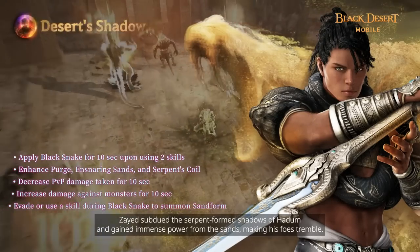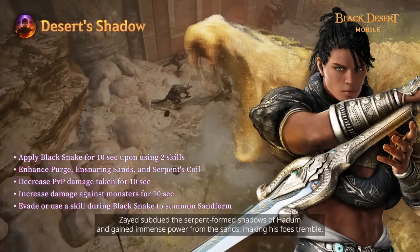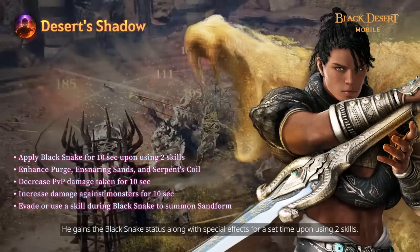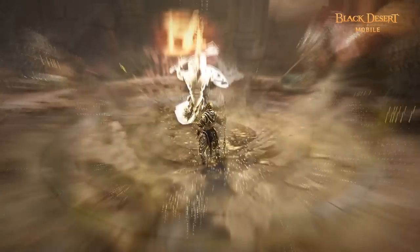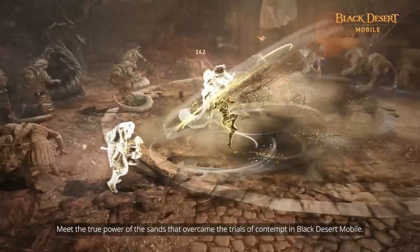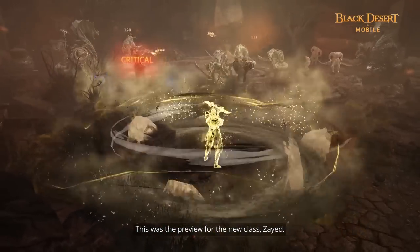Zade subdued the Serpent-formed Shadows of Hadoom and gained immense power from the Sands, making his foes tremble. He gains the Black Snake status along with special effects for a set time upon using two skills. Meet the true power of the Sands that overcame the trials of contempt in Black Desert Mobile. This was the preview for the new class, Zade.